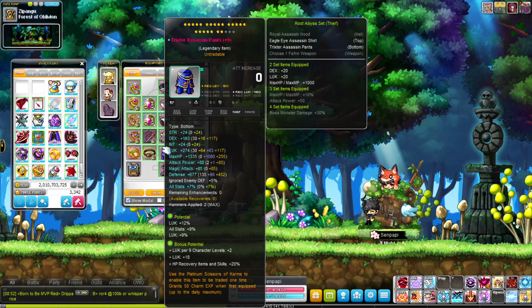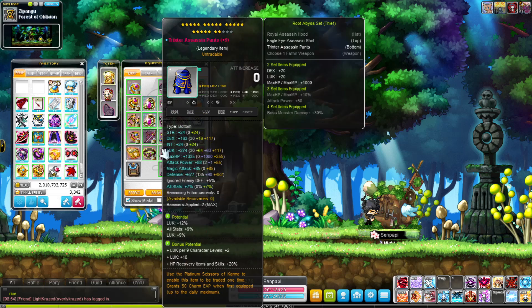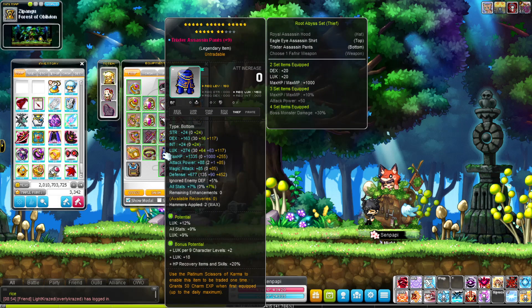My Trickster Assassin pants are 12, 9, 9. It's actually double prime because 12 luck is prime and all stat 9 is also prime. The B pot I changed recently — it's luck per 9 character levels plus 2. I'm level 279 divided by 9, which is approximately 31. So that's 31 flat luck plus 18, which is approximately 49 luck on the B pot. And then HP recovery, which is fine — apparently it works for familiars, but I'm not sure.